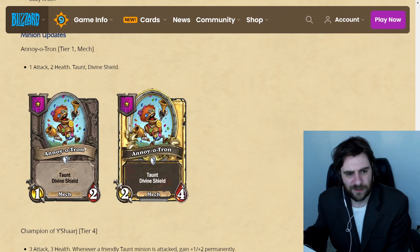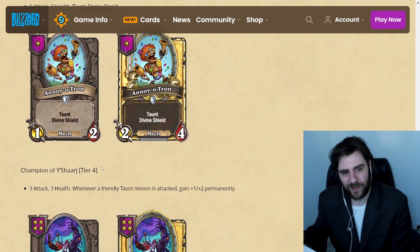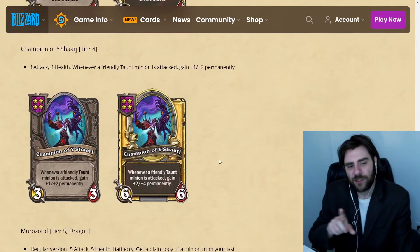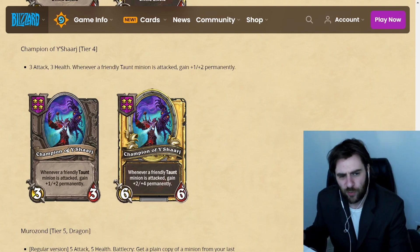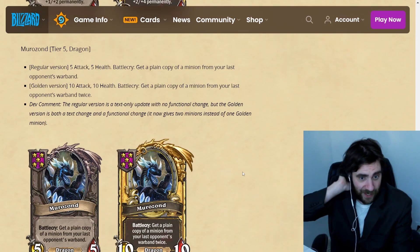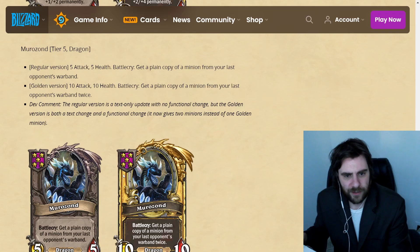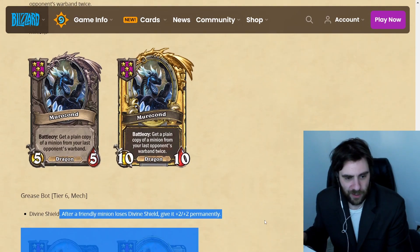Inuyotron I do know because it's a card in the real game, though I don't know why it's getting an update, so maybe it was something different in Battlegrounds. But now it's returning to this version, and we can also see what Champion of Yasharge does — whenever a friendly Taunt minion is attacked, gain plus one plus two permanently. I do remember this guy. Taunt matters a little bit more for taunt-matters decks. Could be cool. I remember liking Champion of Yasharge previously.